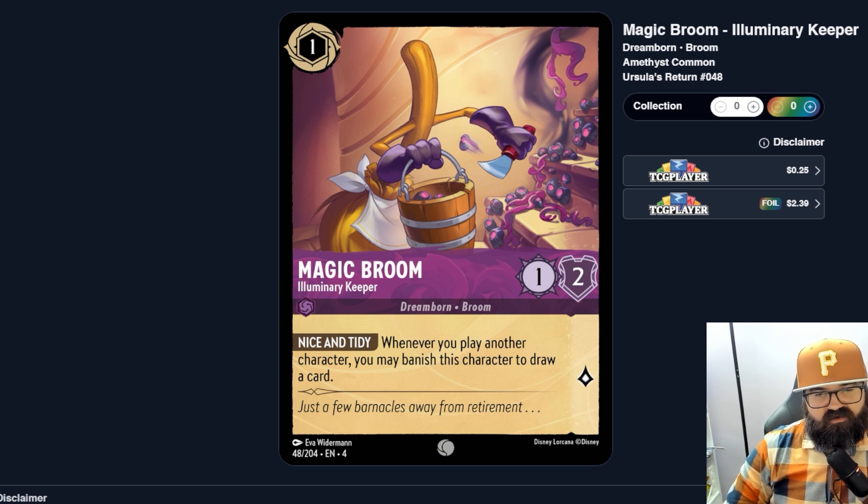Magic Broom, a Luminary Keeper — one ink, one-two. Whenever you play another character, you may banish this character to draw a card. It's almost like playing a one-drop with the intention of using it to draw a card, but you'll probably do something with it first — either challenge and get a one-one off the board, or quest and get one more lore. Then when you play another character, get that free card draw. I can imagine this being a decent card, especially for drawing through your deck.